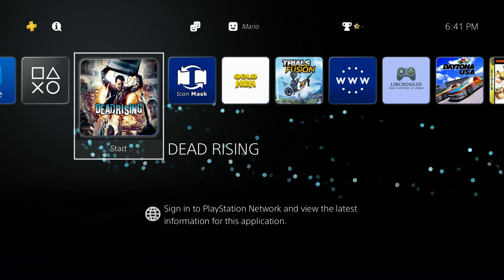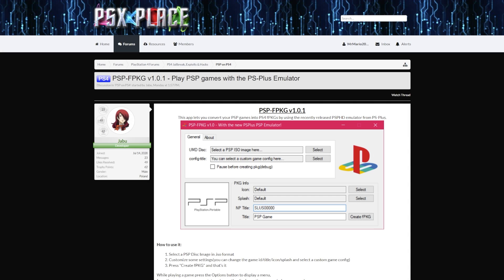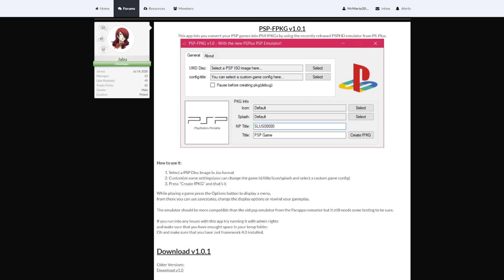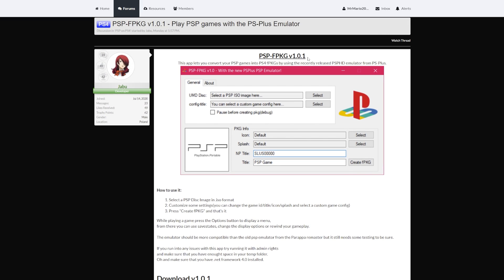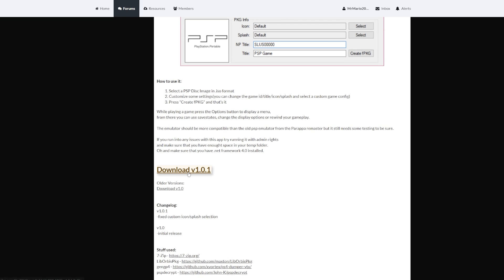With all that said, let's move over to the PC to get this all started. I'll have several links down below in the description, but the first one is going to be the PSX Place release thread for PSP FPKG. It's currently at revision 1.0.1 at the time of recording. Thankfully it's pretty simple to use if you've used any of the other tools Jabu has developed. Just go down to download the latest release and download it somewhere you can easily find it.